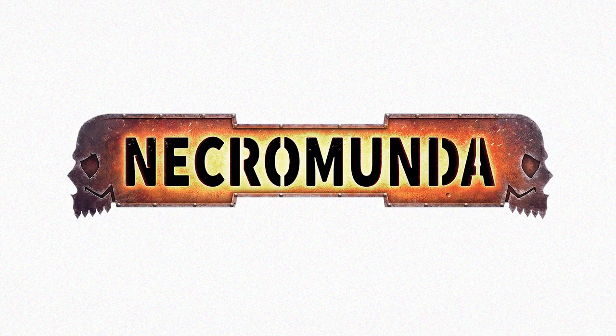We're going from the soaring skies to the Underhive now, where House Escher is getting an arsenal upgrade. Give your Escher the weapons they deserve with the new Escher weapons and upgrade set. This set contains a vast range of new weapons from shock mauls and servo claws to plasma cannons and rad guns. You'll also get 10 new heads, and it's all compatible with the main gang box and the Architect's box.